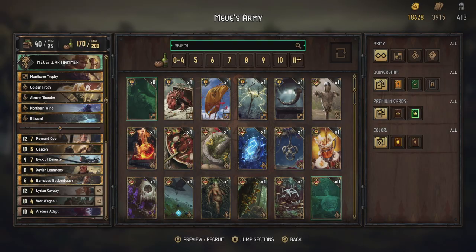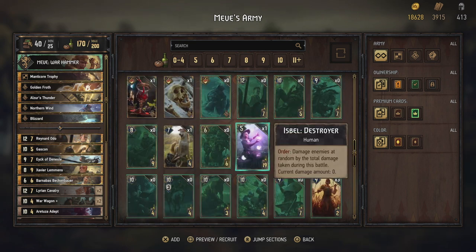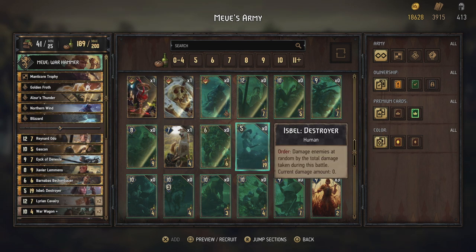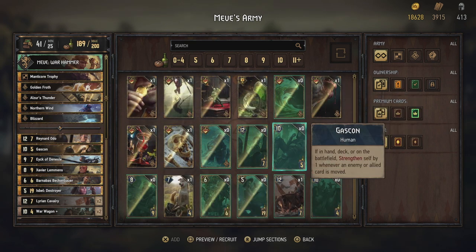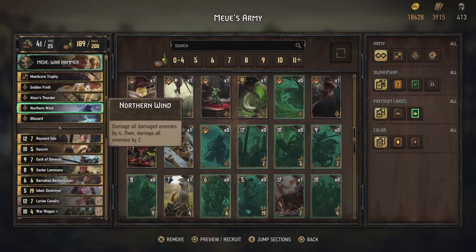Isbel Destroyer's ability: damage enemies at random by the total damage taken during this battle. I feel like healer was more interesting, but there we go. That still gives us 11 points — of course, we did lose Gabor.